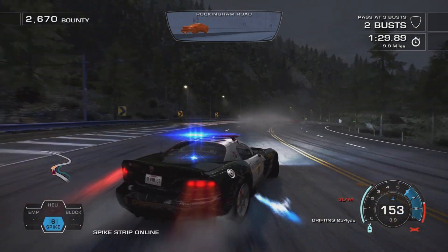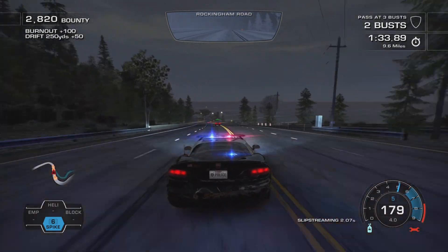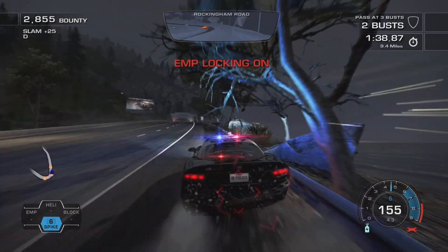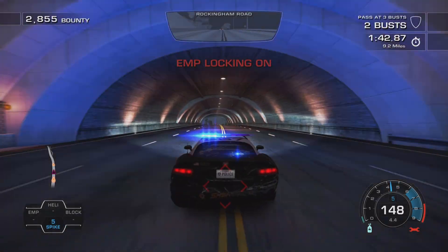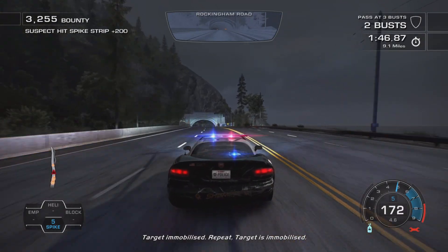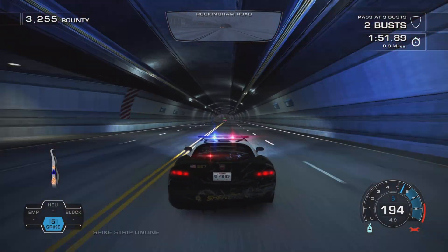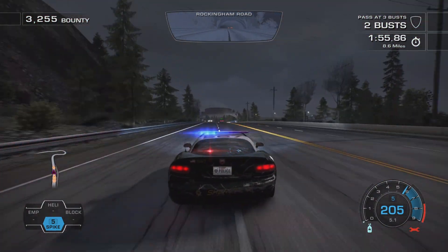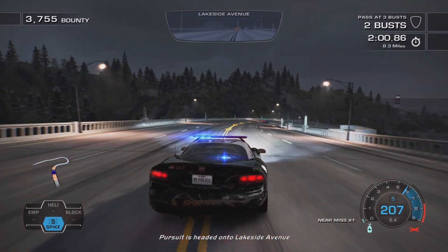We're looking to get the third guy in a Shelby GT500 but we overtake him for now to worry about later. Diving through this corner we're locked on again with an EMP so I deploy another spike strip behind. It was too far to get the cinematic showing he was hit but dispatch confirmed we got the hit and you can see it just about when zoomed in.